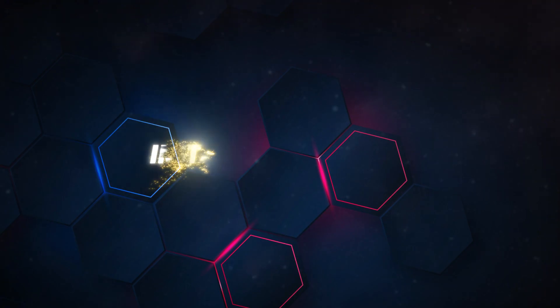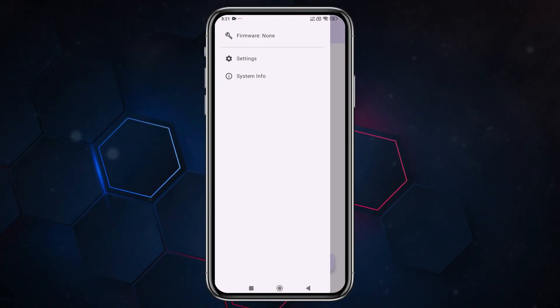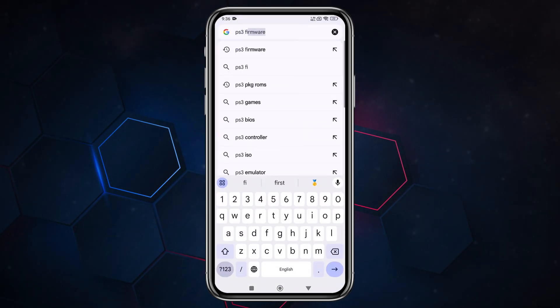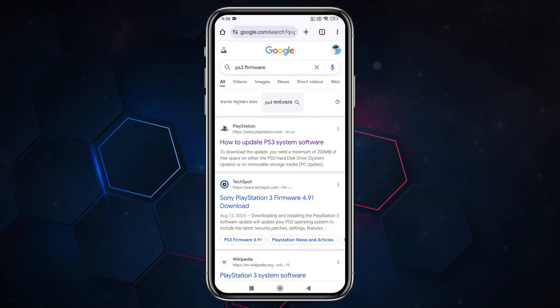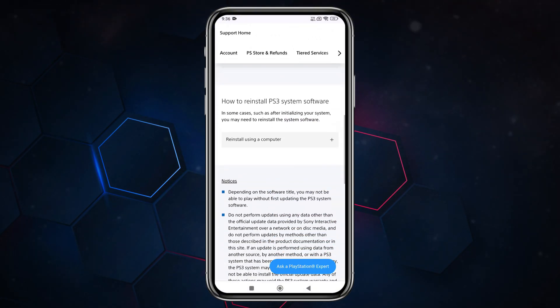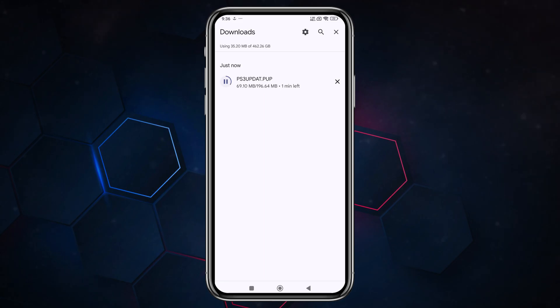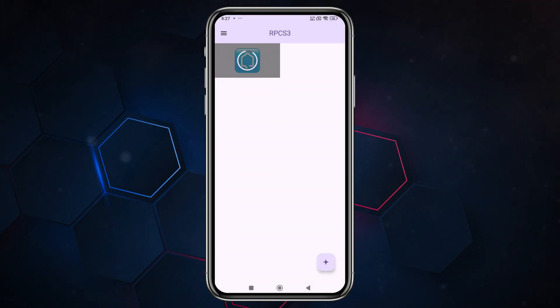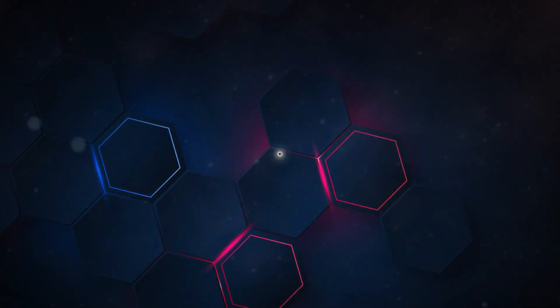When you first open the app, if it asks for permission to send notifications, simply agree. Next, you need to install the firmware file, which is an essential component to run this emulator. The PlayStation 3 firmware is available on PlayStation's official website, so you can easily download it. Make sure your internet connection is stable to avoid interruptions. Once downloaded, click on Install Firmware and navigate to the folder where the file is stored — most likely in the Downloads folder. The installation will start immediately and complete within seconds.